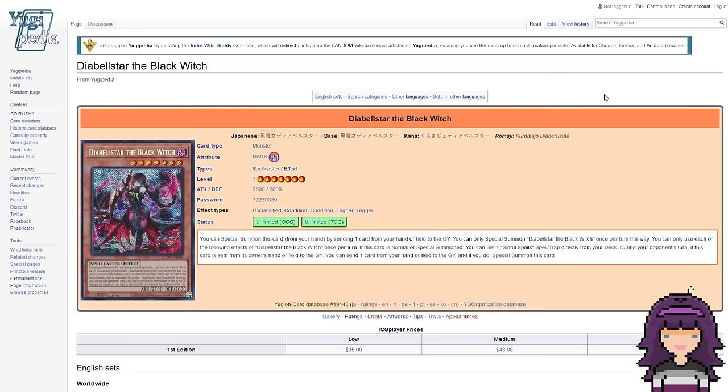During your opponent's turn, if this card is sent from the owner's hand or field to the graveyard, you can send one card from your hand or field to the graveyard, and if you do, Special Summon this card. Even if you don't know what any of the Sinful Spoils cards do, it's not difficult to see why this is a good card. This is a monster that is pretty easy to summon — it has multiple summoning conditions. Also, if I'm reading the wording correctly, the first summon effect does not start a chain, which means your opponent's going to have to preemptively use Maxx C if they want to get the draw off Diabelstar summoning herself.